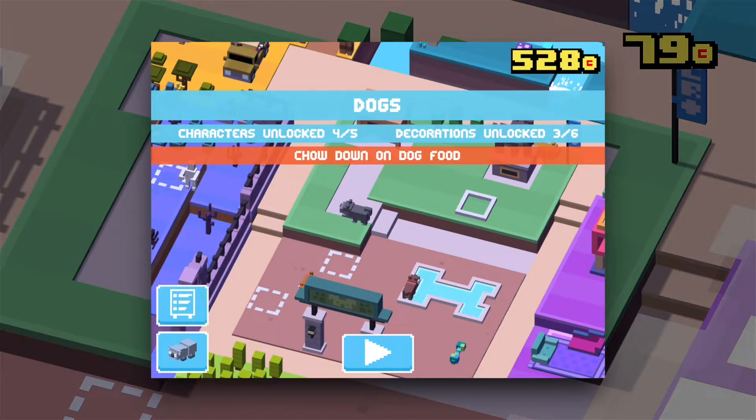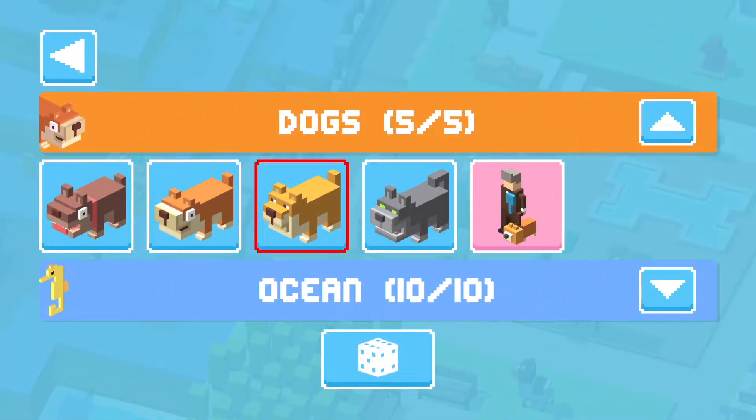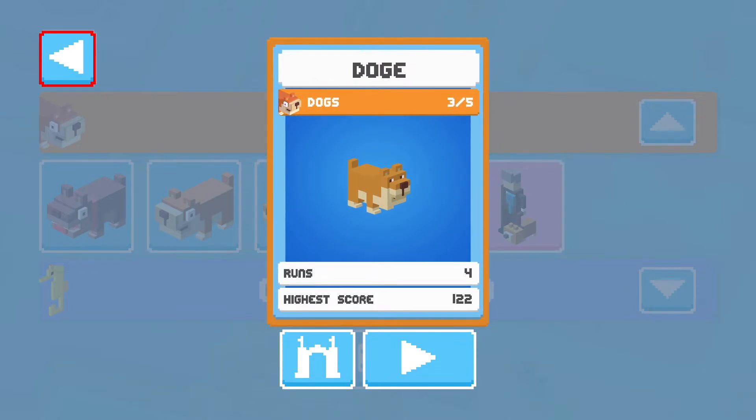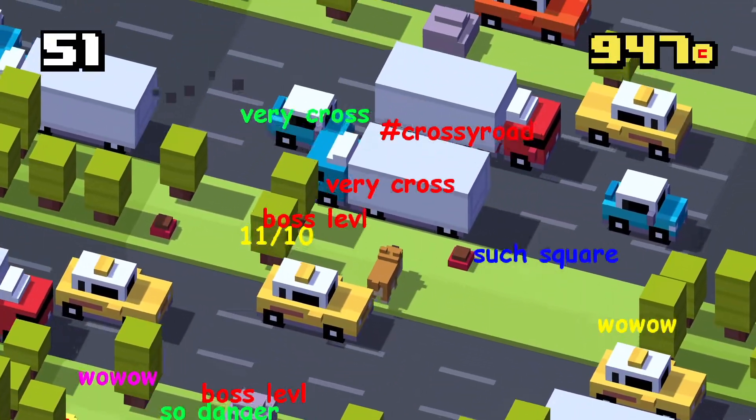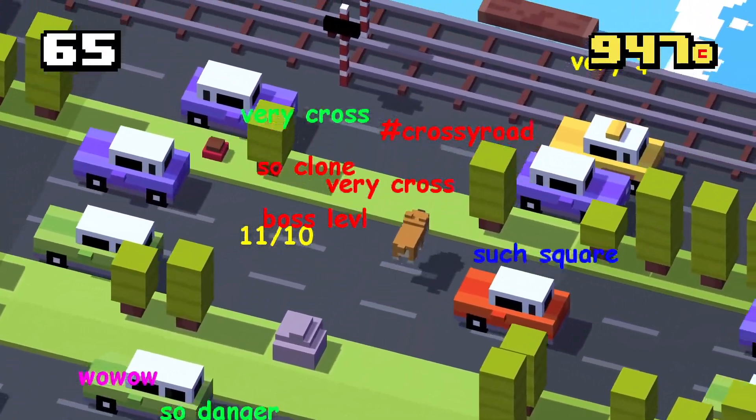Here's what the clue says: "Chow down on dog food." So the secret is not so secret. Generally, when you see new items on the ground in Crossy Road, picking them up typically leads to a new character.